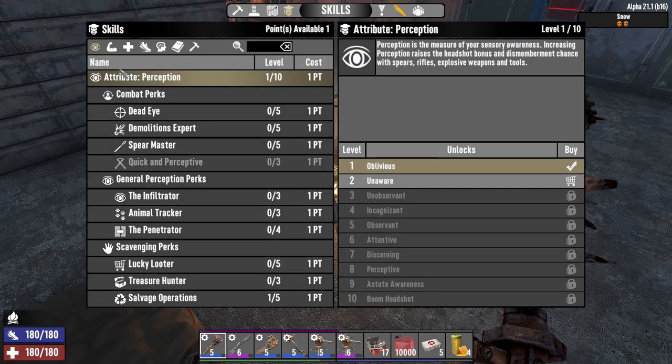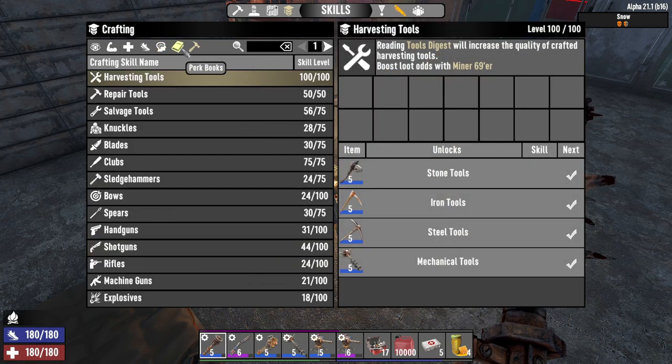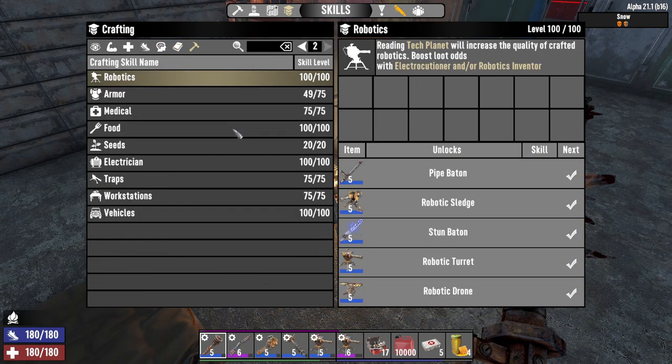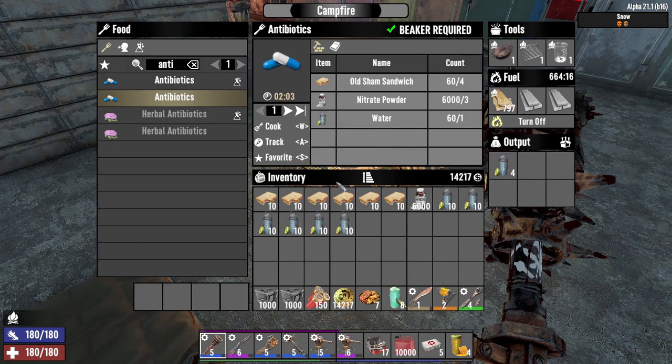I want to show you how to make antibiotics. First of all, you need to have high-level skill in the medical department. Collect many medical crafting skill books and at around 70 medical skill you unlock the recipe for antibiotics.